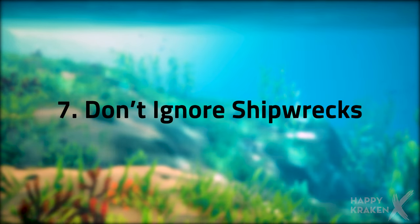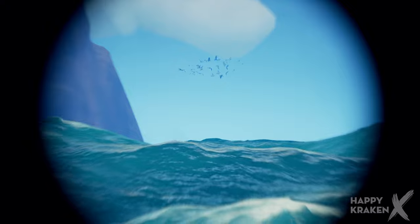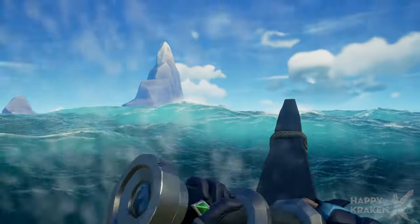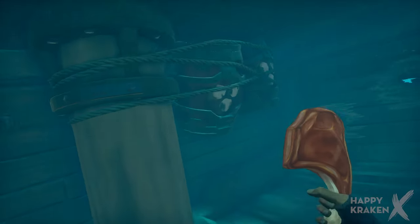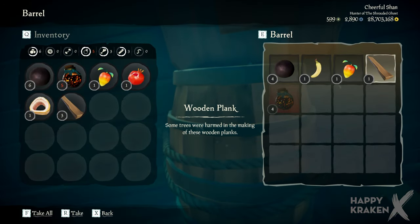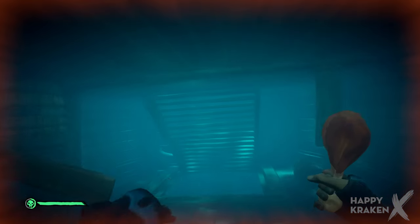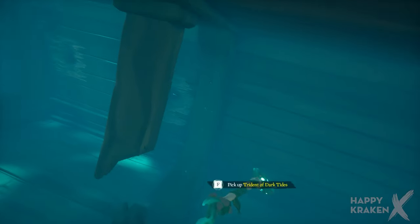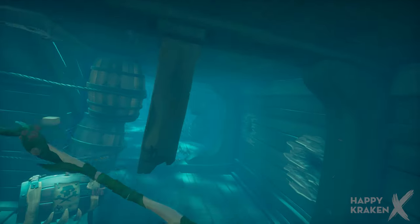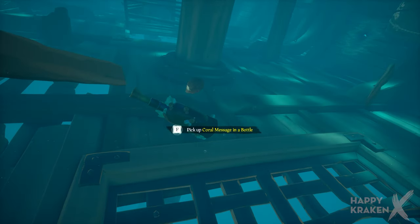Number 7: Don't ignore shipwrecks. If you see a massive flock of birds then this is indicating that there is a shipwreck below the waves. If you have a storage crate and there's a shipwreck close by, use this as an opportunity to stock up — they often have so many cursed cannonballs and cooked food for regen, alongside the chance of finding rare fishing barrels. Not only this, but shipwrecks are a great way to find loot — sometimes there are mega kegs, gems and tridents down there, and there's even the chance of finding the new rare coral message in a bottle.